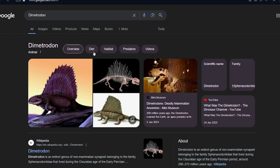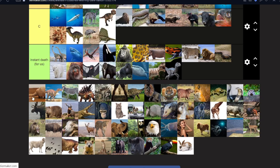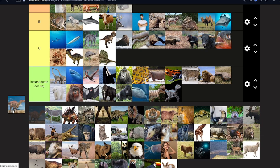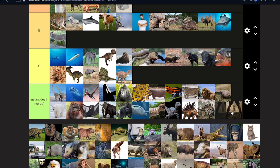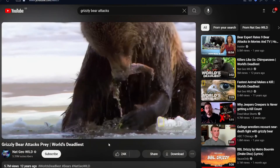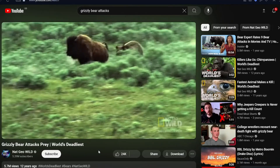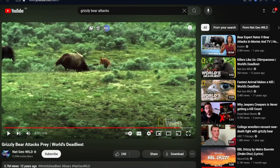A dimetrodon — same level as komodo dragon. A little armadillo — easy kill, it's just a football, kick it. Some kind of edaphosaurus — probably C. A grizzly bear — why did they use that stupid image? Instant death. But there's two of us against a grizzly bear. You are still underestimating the power of a grizzly bear — look how fast it moves. We are done.